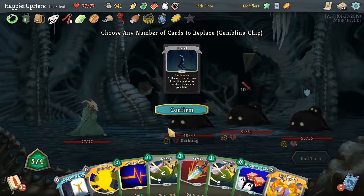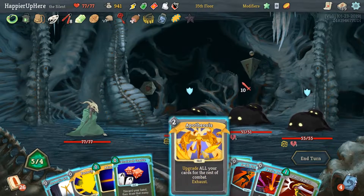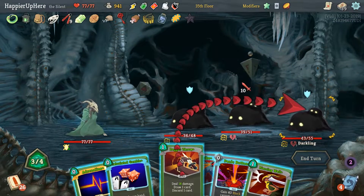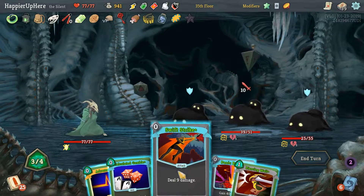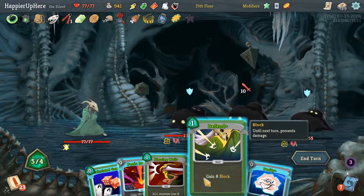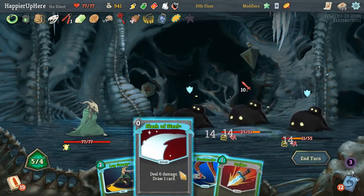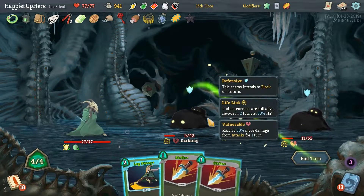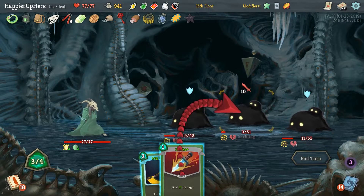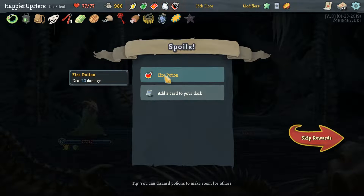Let's get rid of basic cards. Apotheosis — Adrenaline is always dangerous since it might draw Normality, so let's do Dagger Throw first. Swift Strike — yeah let's risk it, Adrenaline. Then we can do Calculate Gamble. Footwork — good thing I did Calculate Gamble there. Double Strike almost kills this guy. Let's get rid of one first — and never mind, they're all dead!